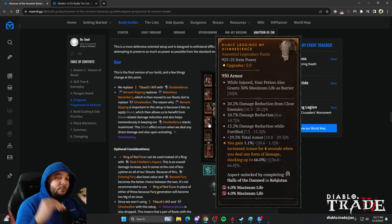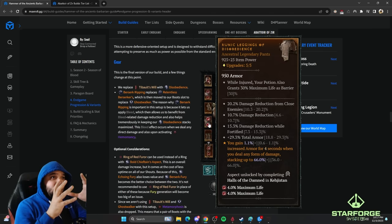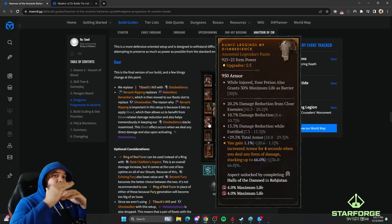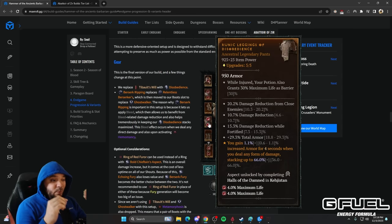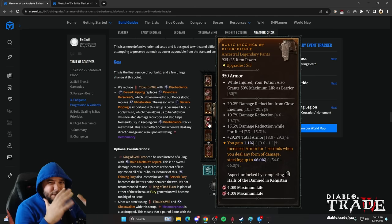We need to hit the armor cap. From the Blizzard demonstration of the Abattoir of Zir, level 1 starts at monster level 155, which was one higher than Nightmare Dungeon 100 as expected. We thought it would increase by 1 every tier to finish at 179, which would require 15,000 armor. Luckily, we think it actually scales one monster level per every five Abattoir tiers, landing around monster level 160 and bringing the armor cap down to roughly 13,700.